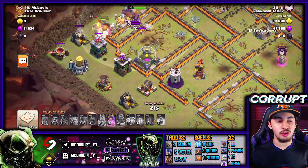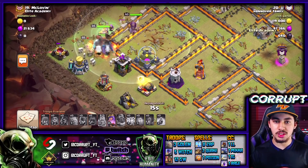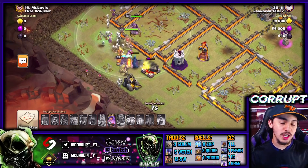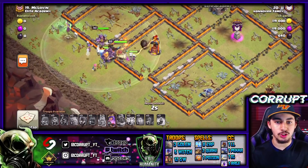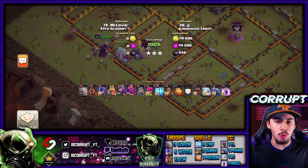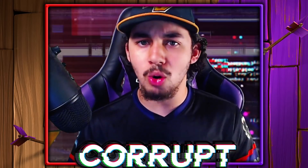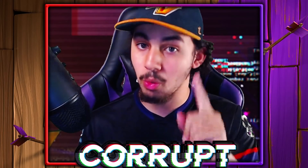It's definitely worth noting that this attack strategy you can use against single-target Infernos too. You may want to use a good mixture of Witches and Wizards, but in this case, using a couple more Super Wizards allowed him to get through a large part of the base and the core, making it even easier. That gives you another option if you want to use Witches but don't want to use all Witches — you can add Super Wizards. Now let's also go over how you can use the traditional Zap Mass Witch with the Log Launcher, but also using one Earthquake.